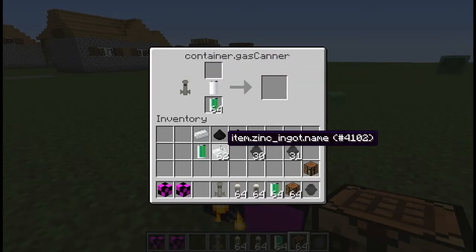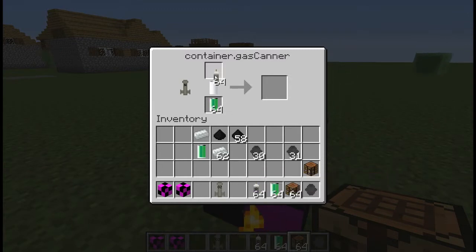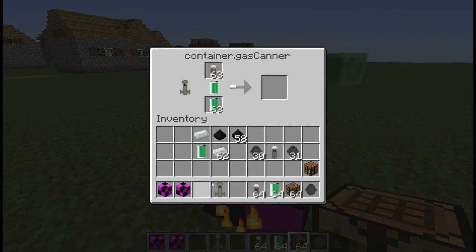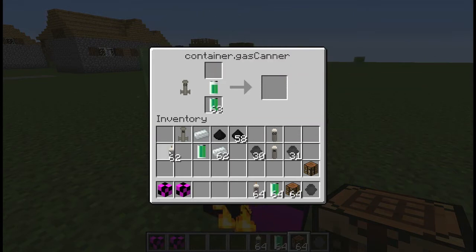The nitrogen filter doesn't have a recipe yet. When you put a cylinder in — which also doesn't have a recipe yet — you will get nitrogen cylinders, though it takes a long time. And when you put an oxygen filter in, you get oxygen. What a surprise.